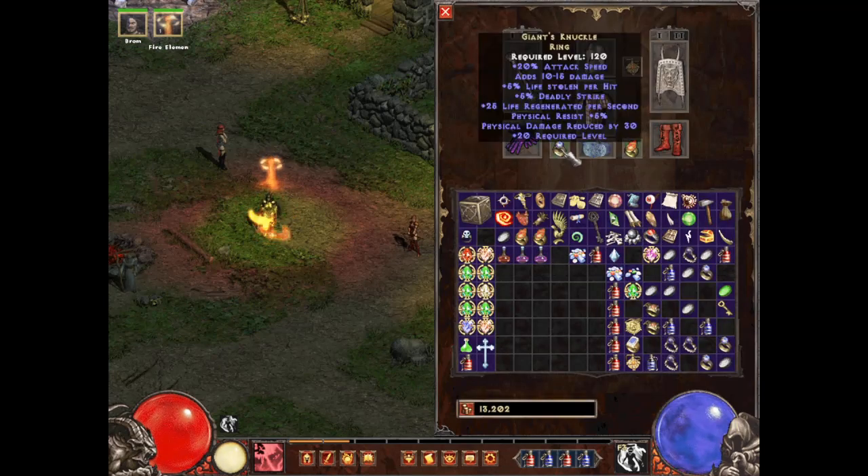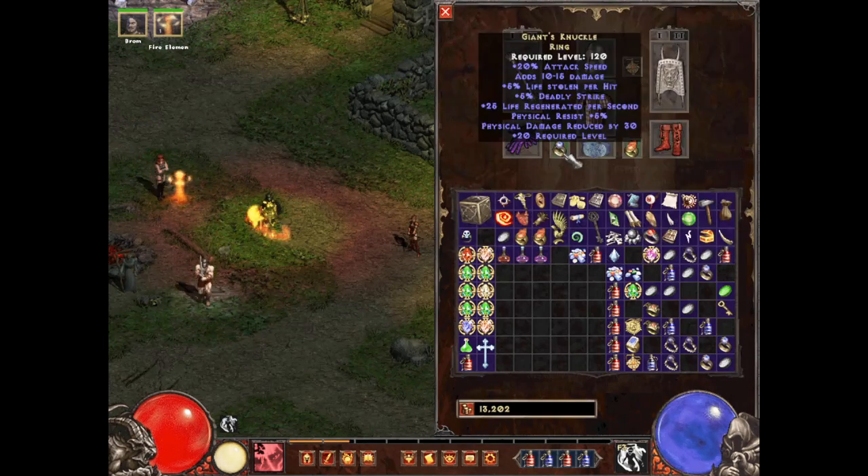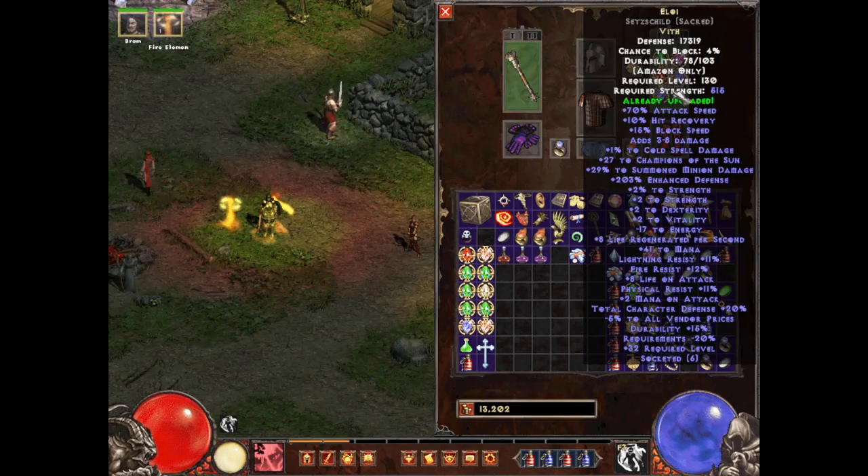The minus resist on the belt kind of sucks, but the rings I'm using are the same as the Pounce build. If you have two Giant's Knuckles, use two of them; if not, you can use Rip Stars. They give a big max damage buff and you can add more defense, mana regen, or life as needed. For the shield I'm using Eloy, the same one I use for my summon build — it provides very high defense, good physical resist, and an added summon that gives resist all and more physical resist while alive.